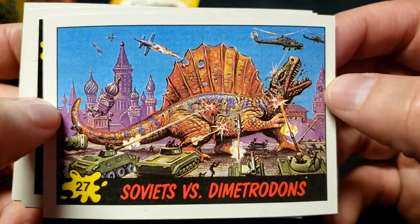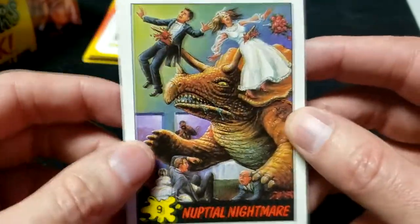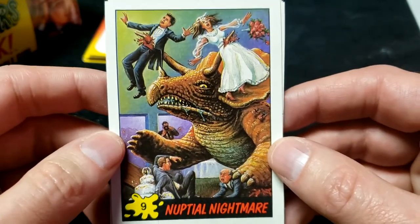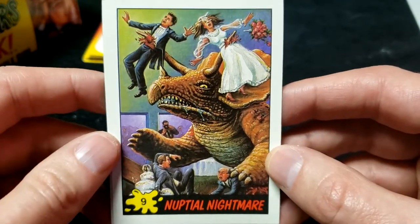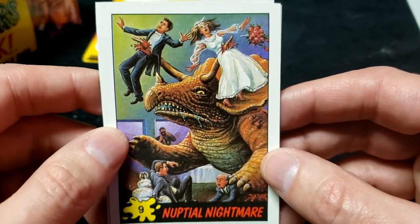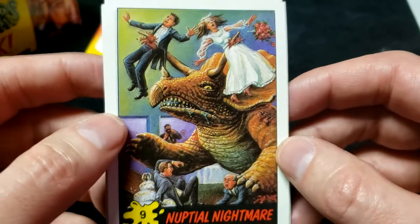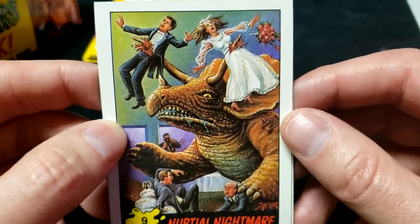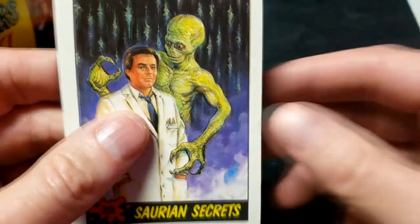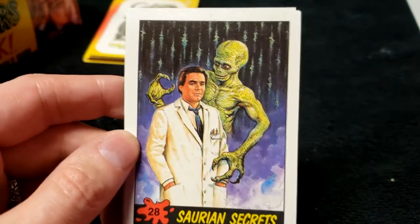Number 9, Nuptial Nightmare — we needed this one! I actually wanted to put this on our wedding invitations but my wife wouldn't let me. She kept saying our nuptials are not going to be a nightmare, and I said, no, not the wedding — but if an Astericosaurus burst in and impaled us both, that'd be a nightmare, wouldn't it? Number 28, Saurian Secrets — we needed this one too. This guy kind of looks like Matt Berry in a weird way.